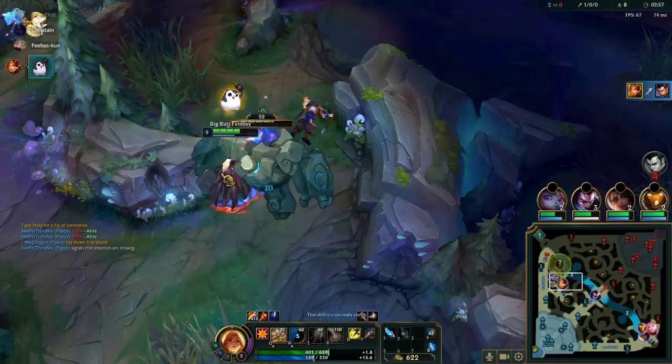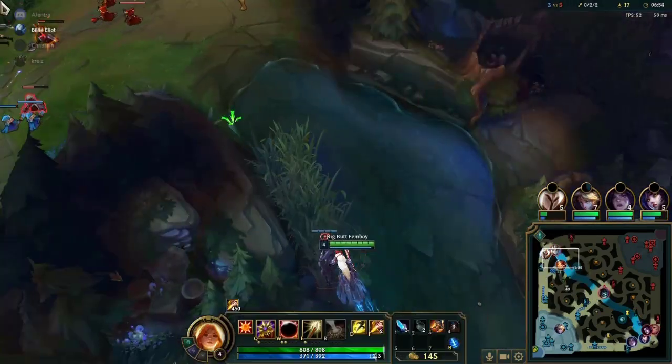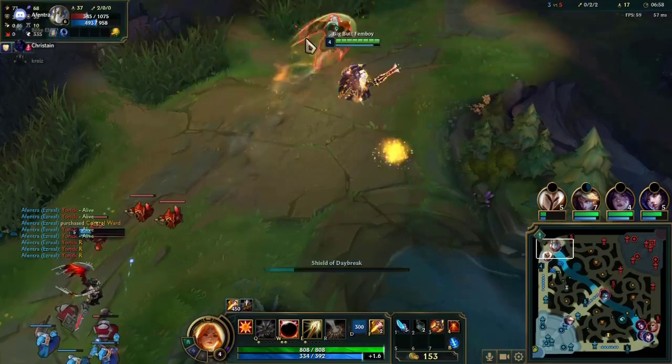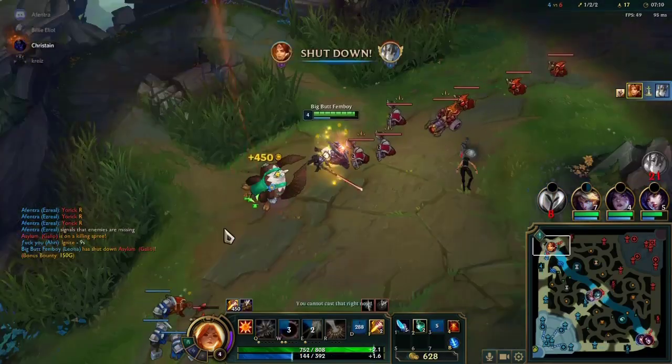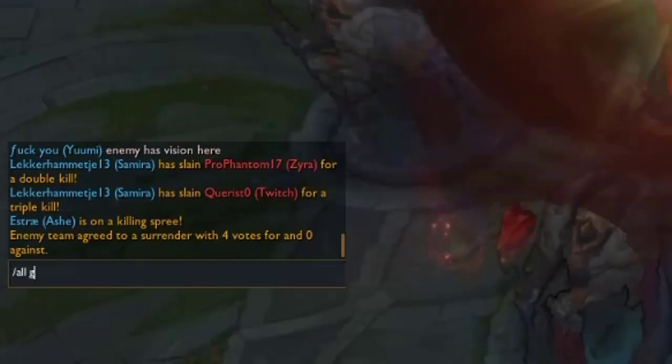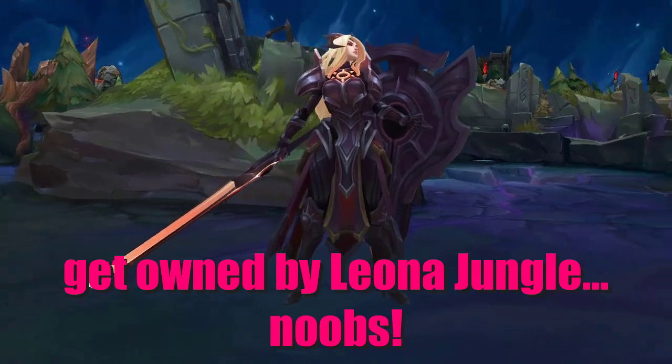Considering her clear speed is terrible, you're probably going to want to be leeching as much experience as possible after every successful gank, and just gank, kill enemy, push the wave and repeat in another lane. Just do that over and over again until you get that sweet victory screen and just say 'gg easy, get owned by Leona Jungle.'